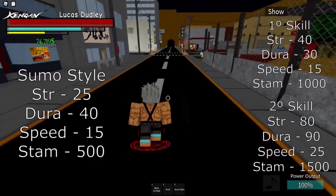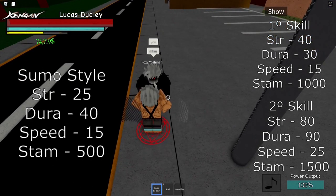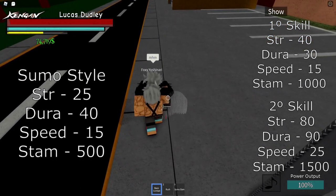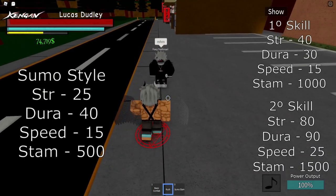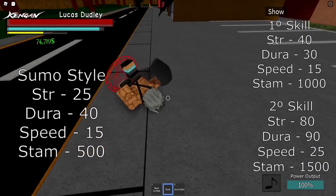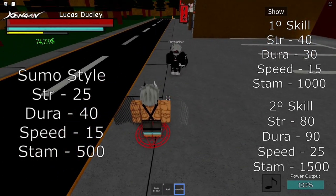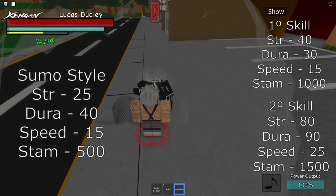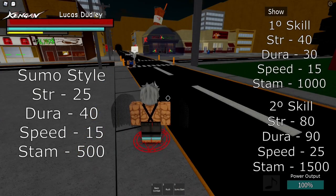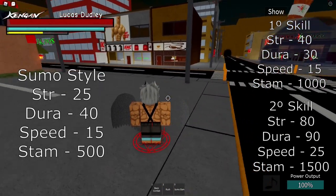Now we have Sumo. The basic combat is this. Now I will show you the skills. We have Rush, which is a very good move — I like it very much — and we have Sumo Slam, which is very good too. The style requirements will be on the screen. Now I'm going to style reset again.